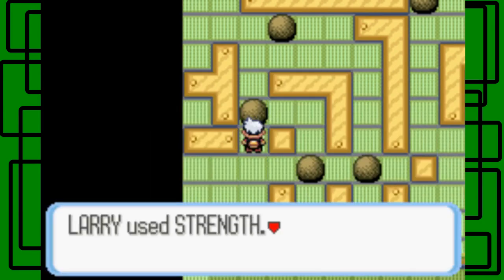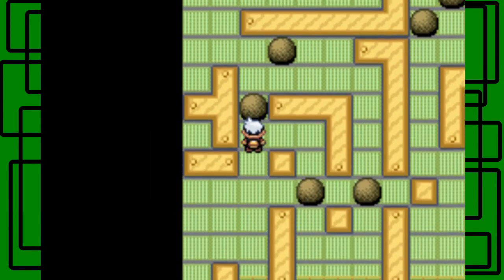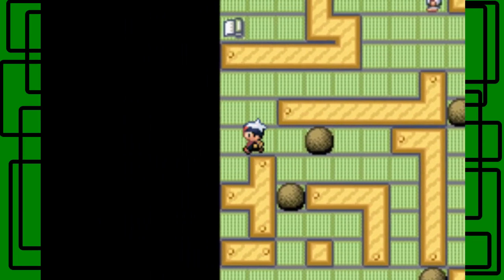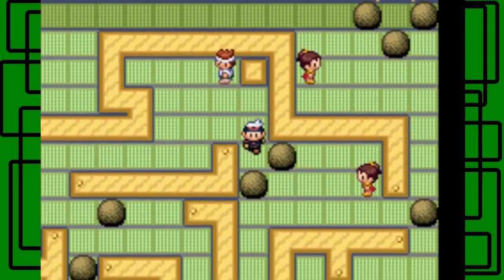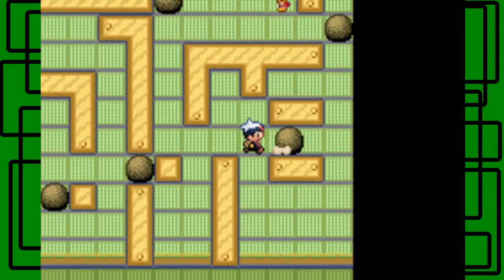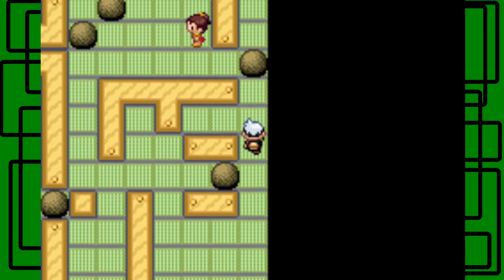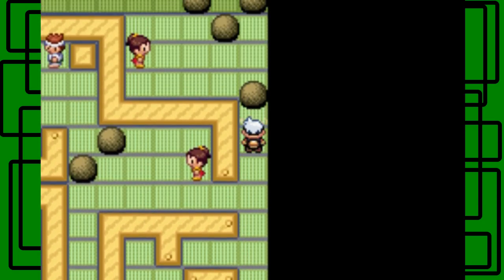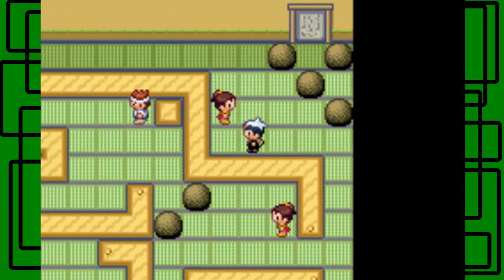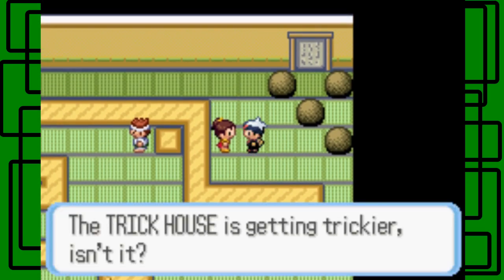I kind of jumped the gun on that one — I didn't look at the puzzle. I learned my lesson; hopefully I don't make the same mistake twice. Okay, there we go. Push this boulder — it's okay if you push it twice, but don't push it three times to the right because then you'll block your way off and have to reset the room. I think when you go off screen this boulder right here will reset for some reason. Let's take on this Battle Girl — the trick house is getting trickier, isn't it?